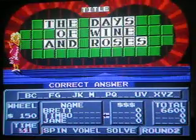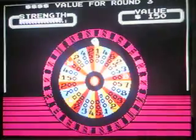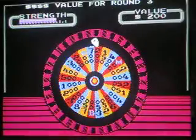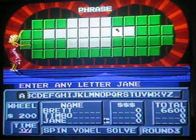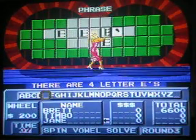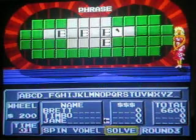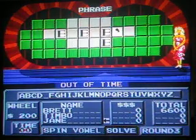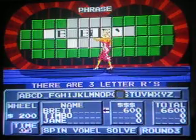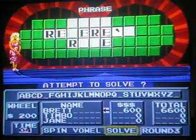Up to $6,600. Now it's time for round three, also known as the Speed Up Round. The wheel's going to be spun one last time. After someone picks a letter they're going to have five seconds to solve it. Vowels are worth nothing and consonants are worth $200. The category is Phrase. Jane goes first, picks an E, and there are four E's. Jane doesn't know it. I'm going to pick an R — three R's. Don't know it yet.